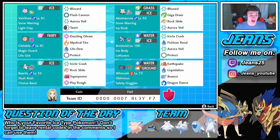Then we got Beartic, who I'm probably most hyped to use. This thing's rocking Slush Rush as its ability, kind of like Sand Rush but for hail Pokemon, so it will boost its speed in hail. With Choice Band, Icicle Crash, Rock Slide, Superpower, and Play Rough.